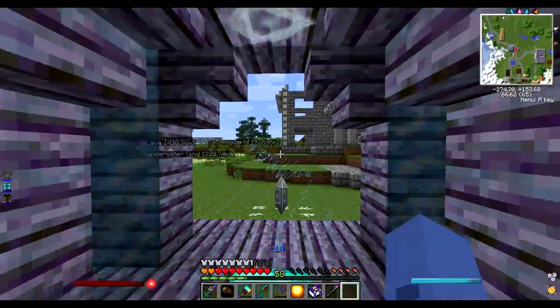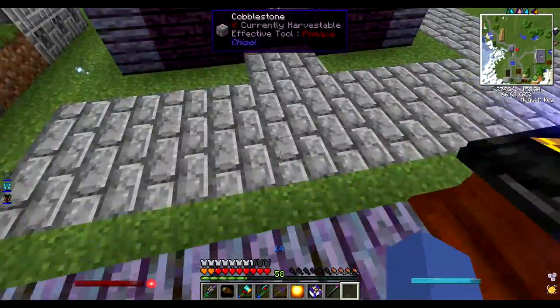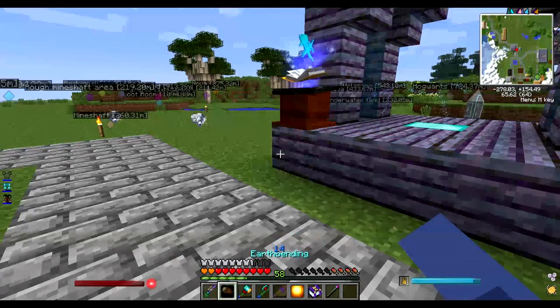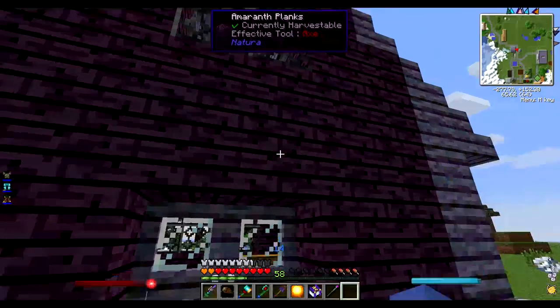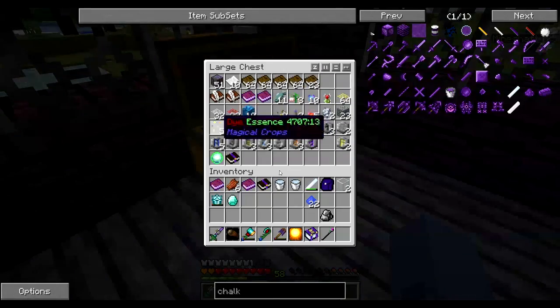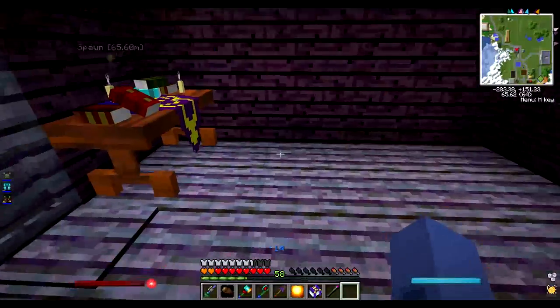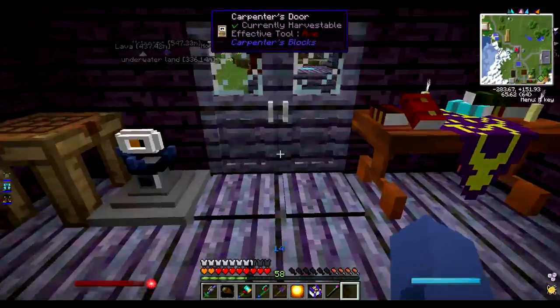I bet you're wondering what this is. This is my Ars Magica spell creator crafting altar thingy-majig, where you can make spells like Lumos and Earthbending. Here's my lovely Ars Magica hooks with my Ars Magica stuff, and my Oculus, which can upgrade spell components and stuff. And here's where I make my spells. It's all very cool stuff and things.